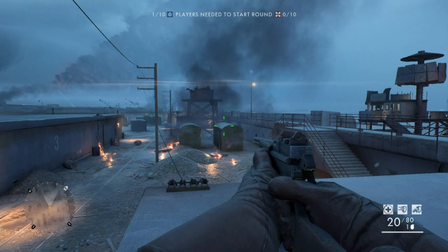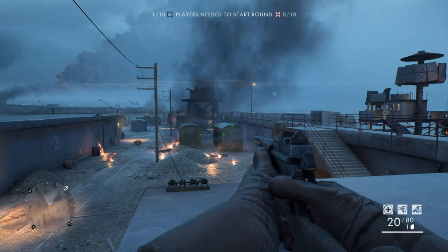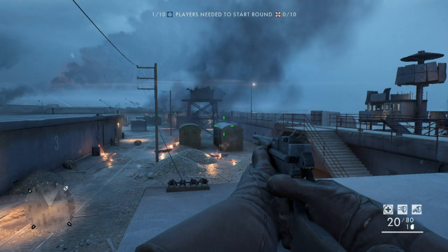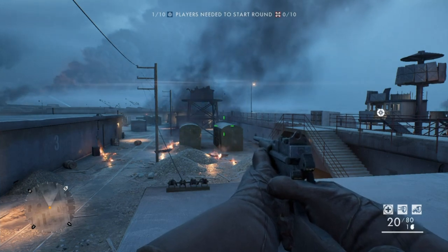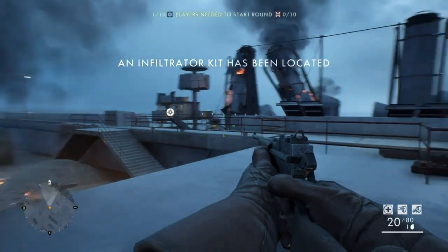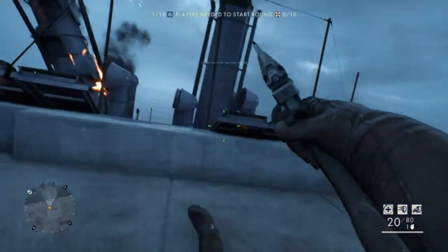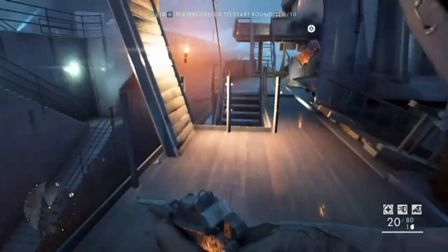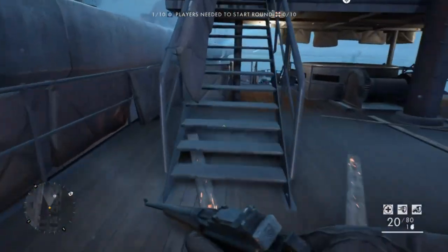What you need to do is find an empty server. The map is Zeebrugge, and then load yourself into the E-flag, where the ship is damaged and parked up in the dock. Wait for the infiltrator kit to load in — it takes about a couple of minutes. Wait for that to load in, and once it's loaded, go and collect it.